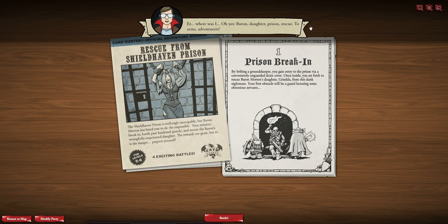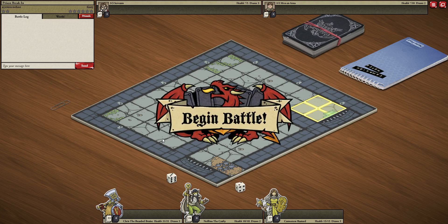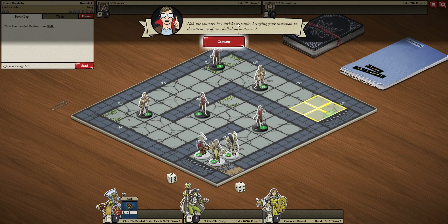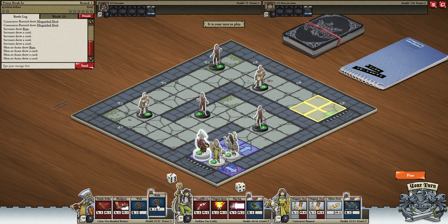Baron Daughter Prison Rescue — to arms, adventurers! Prison break-in: by bribing a groundskeeper, you gain entry to the prison via a conveniently unguarded drain cover. Once inside, you set forth to rescue Baron Morton's daughter Griselda from this dank nightmare. Your first obstacle will be a guard lecturing some obnoxious servants. Knob the Laundry Boy shrieks in panic, bringing your intrusion to the attention of two skilled men-at-arms. We need to deal with these guards before they can raise the alarm, so we've got to move quickly.